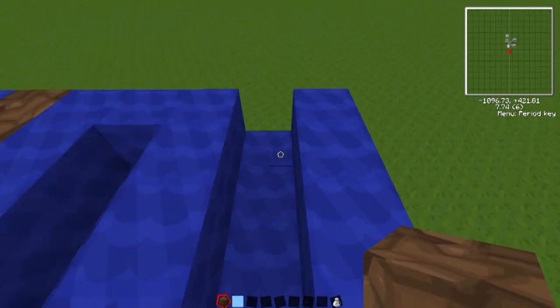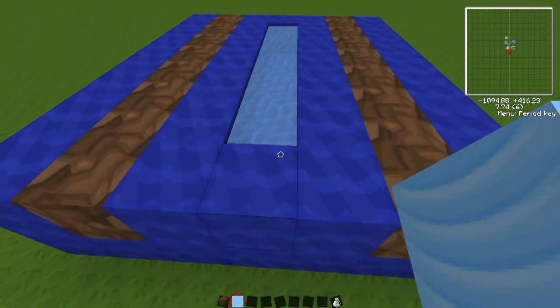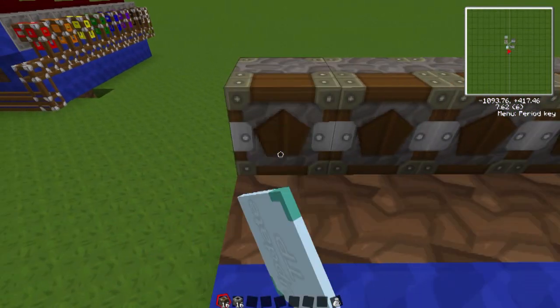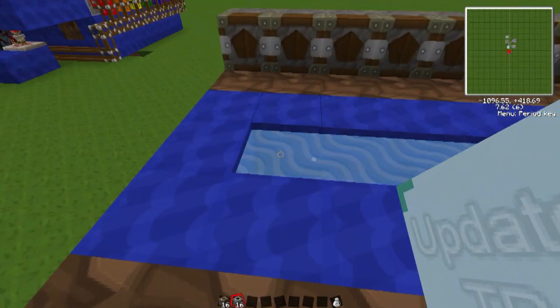I'm just going to place the dirt along the side here and then the water in the middle. Now I'm going to start placing deployers on the outside facing inward, and then I'll do the opposite with the block breakers — place them facing towards the dirt.